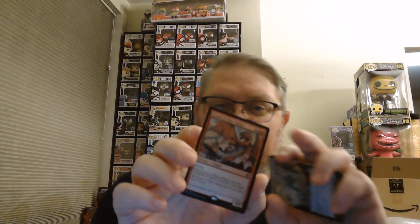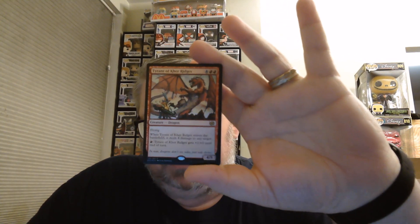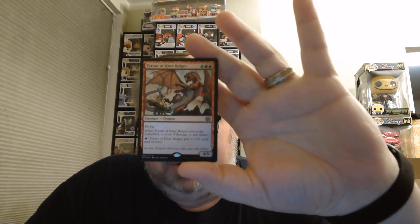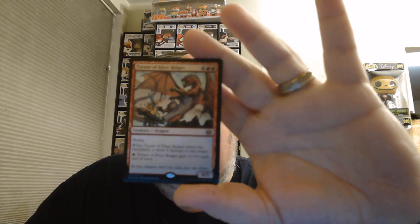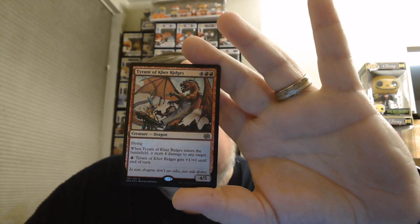Nice foil full art island. Our first rare foil is Tyrant of Kerr Ridges — I do like this one. It costs 6, but it's a 4/5 with flying, and when it enters the battlefield it does 6 damage to any target. Plus you can pump it up with 1 red to give it +1/+0, multiple times. Very nice.